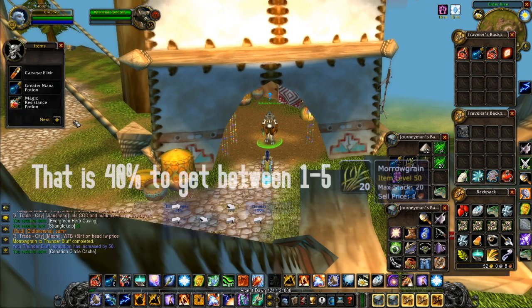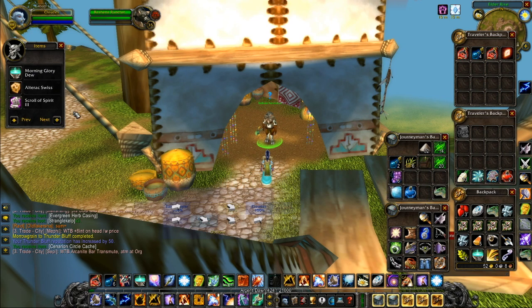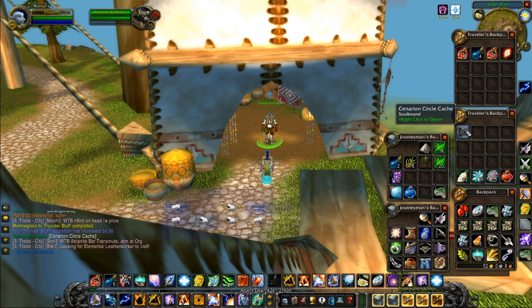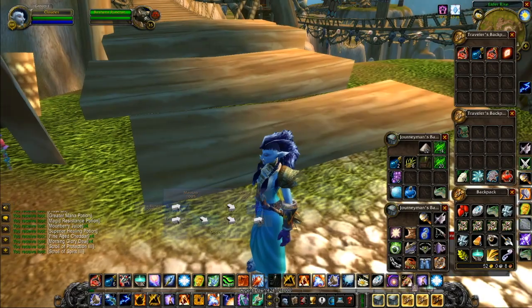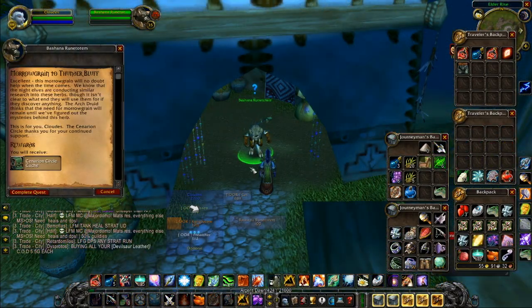The Morrow Grains seems to have about a 40% drop rate, or 37% according to Wowhead. I believe this to be more efficient if you're a Herbalist with a certain skill, though I'm not sure. The Tharlandriss Seeds can be bought from Bashana or Janal, and the Soils can be bought on the Auction House or farmed in Ungoro Crater.